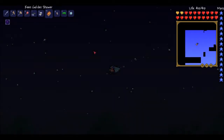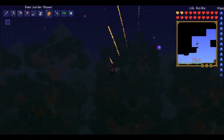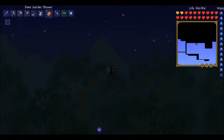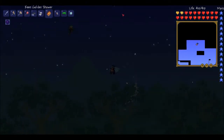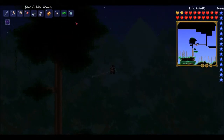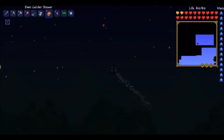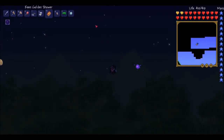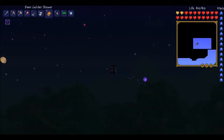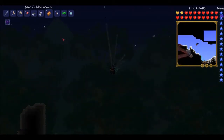I know I'm supposed to find and fight Plantera, but right now I feel like just exploring this world. Let me know in the comments what you think I should do next — if I should continue looking for the floating island, stop looking for accessories and try fighting the Twins again, fight Plantera, or do something else. I also got the Soul of Might from the Destroyer, and I know that makes stuff like weapons, but I don't know exactly what I should use it for.